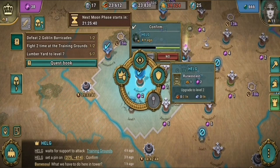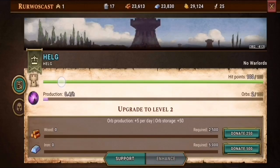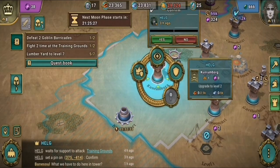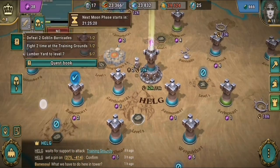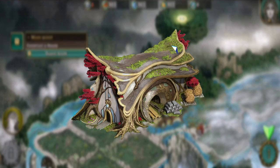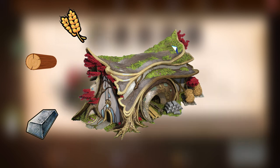Unlike other management sims or military strategies, Arkheim puts cooperation at its core. Instead of challenging other players or only taking care of your settlement, your goal is to train, fight, and strategize future expansion together with others. That, however, doesn't mean that there is no room for individual rewards. Like in many classic mobile strategies, you will have limited resources used for upgrades and troops.